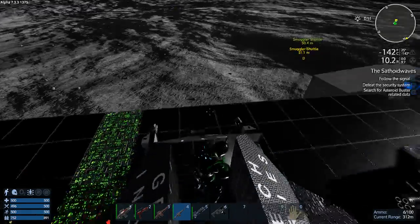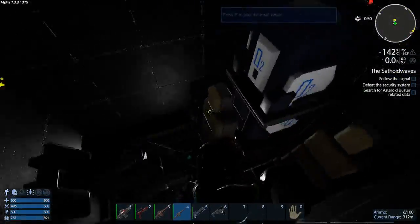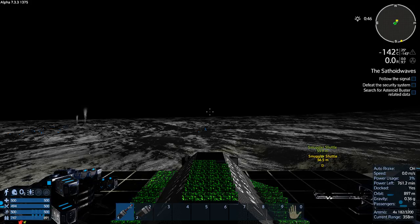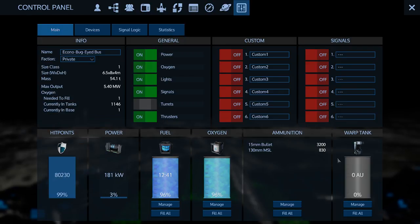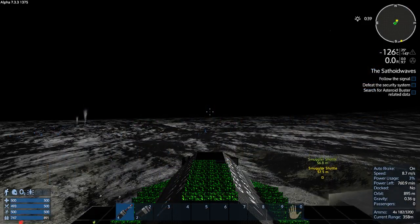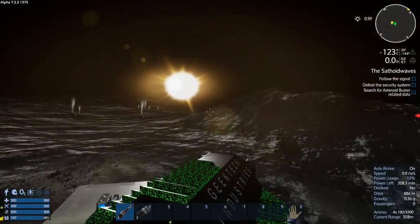Let's fire this up. What do we got in the way of ammo? Pretty good. Lots of fuel. I don't care about the pentaxid for the warp tank. Let's take off and go see what this thing is all about.